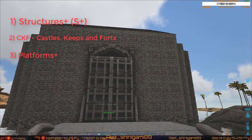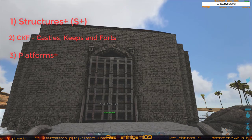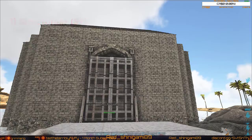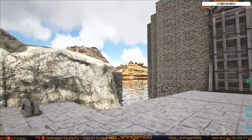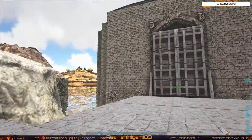Platforms+ is the only thing that is an absolute must. Everything else you can do with vanilla. Everything else is purely decorative. Platforms+ is the only one that you need to have.